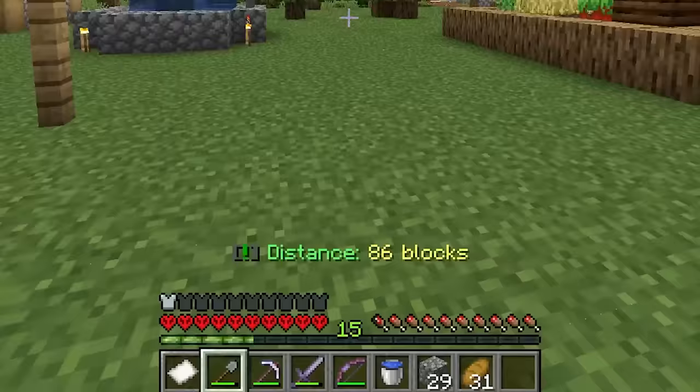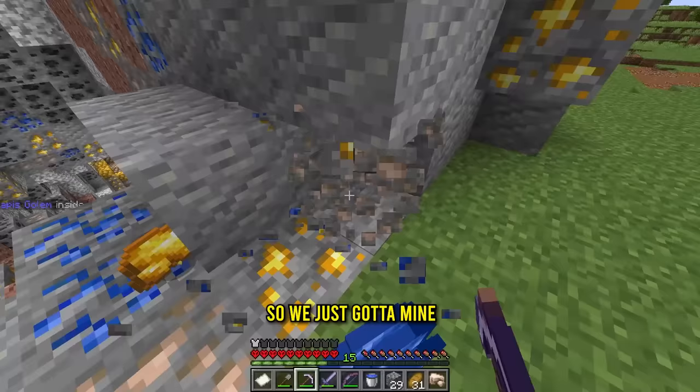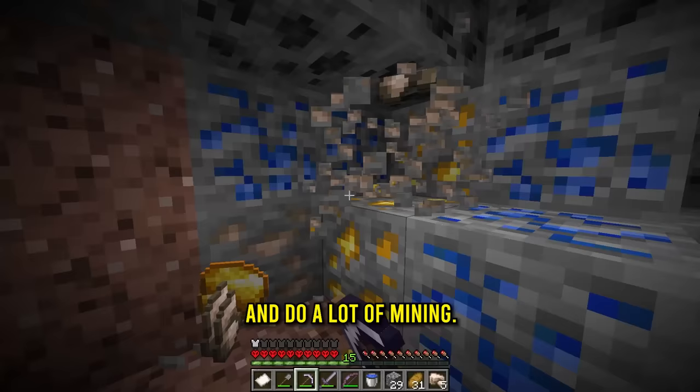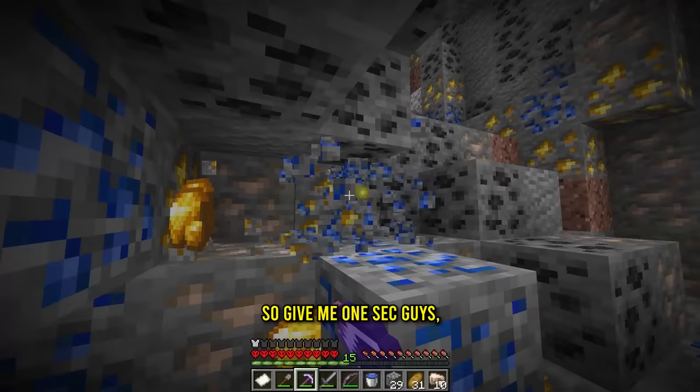There's a blacksmith in town. Hello sir — do you have the materials? There's a to-do list with a tracker! This is going to be a lot. We just need to mine a lot of gold and cobblestone. There's lapis and gold inside — a giant ore — and we're not supposed to wake it up. I'll mind my own business and do a lot of mining. We need 64 of cobblestone and gold.